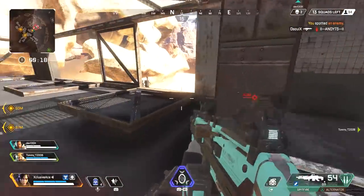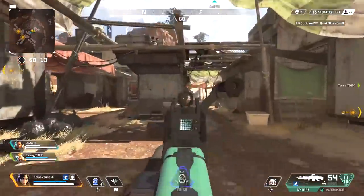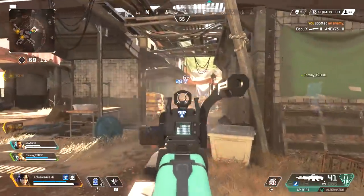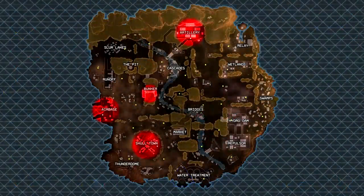The next important thing to cover is the hot spots that players tend to land at every single game. Based on my experience and community knowledge, the most common landing locations are Skulltown, Bunker, Artillery, and Air Base. That's not to say you won't find hot zones at places like Hydro Dam or Swamps, but if you land at one of those four marked locations you are practically guaranteed to be landing with at least one other team, and oftentimes two or more.